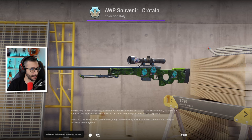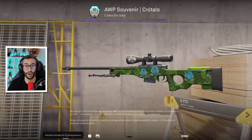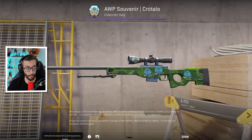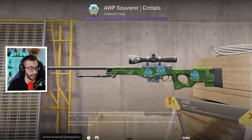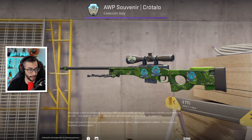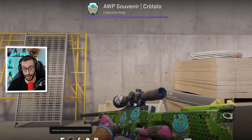Ahora vamos con una skin que no sabía ni que existía: la AWP Souvenir Viper Minimal Wear con la pegatina Polarvortex en la mejor posición, que es la del scope. Solo hay dos AWPs que tengan esa pegatina en el scope y la otra es una Safari Mesh. Por lo tanto, hay que entender la exclusividad de esta skin. El precio base son 500 dólares y el precio real no se sabe. Te puede tocar en la caja 2013 Souvenir de más de 550 dólares de valor.